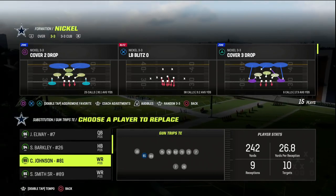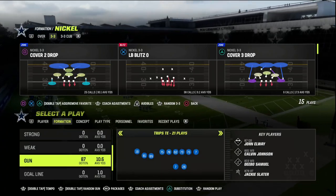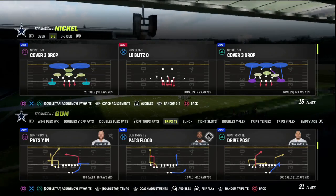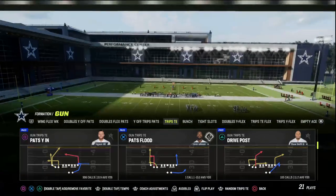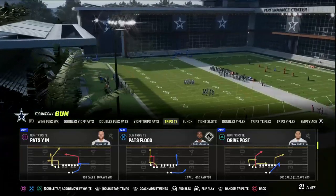We're also going to be able to attack van coverage on the right side, as well as have a nice check down in case we guessed wrong and they happen to be in zone coverage. If you're watching this video and you want to get my entire Trips Tight End offensive ebook, make sure that you join my Patreon — linked down in the description below for just $10 — where you'll get access to all of my Madden 23 offensive and defensive ebooks.